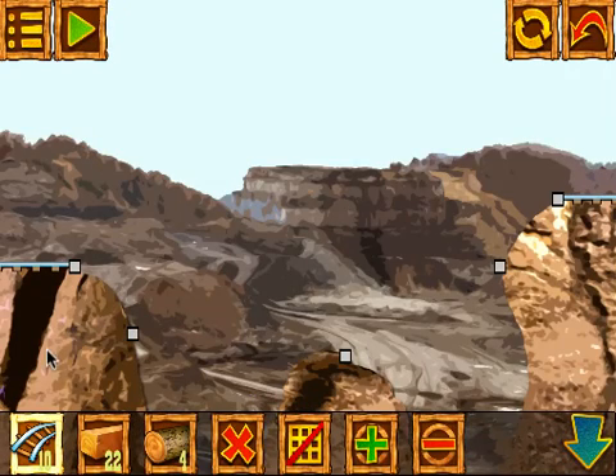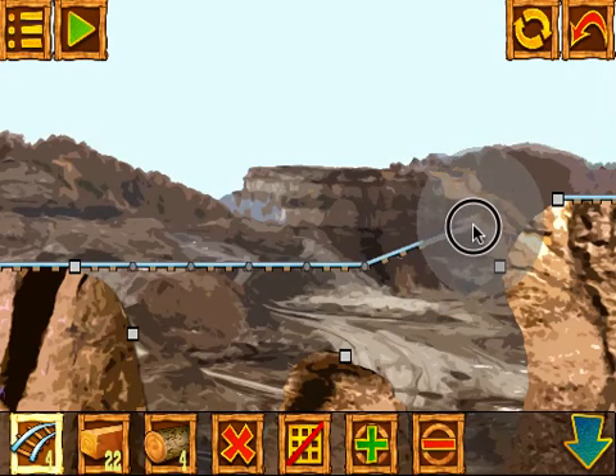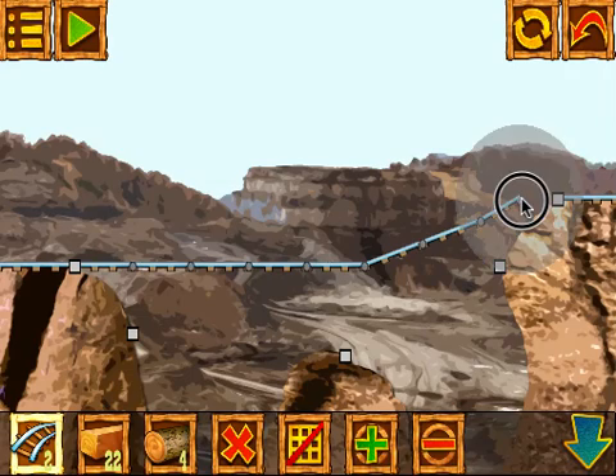We always start with the track, so we've got to lay some track first. I'm just going to extend my track all the way across. To start the track, you just tap on the end point and then drag to the destination. When you see a green circle, that means it's a stable connection. We always start at the far left end point. We have one left over because sometimes it's desirable to create shorter track lengths to create better connections.